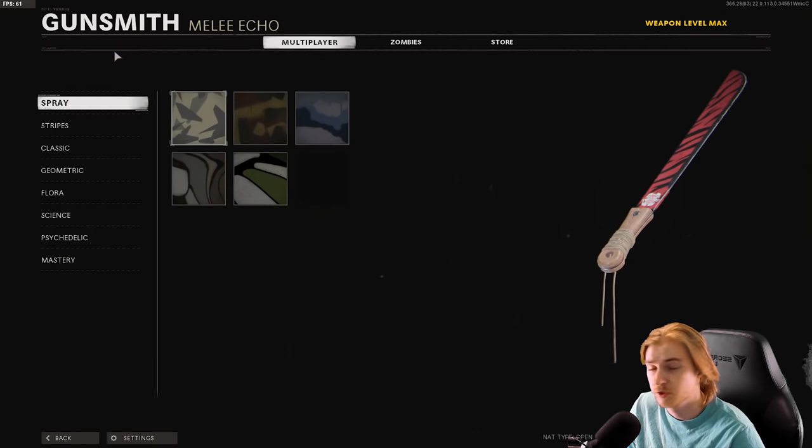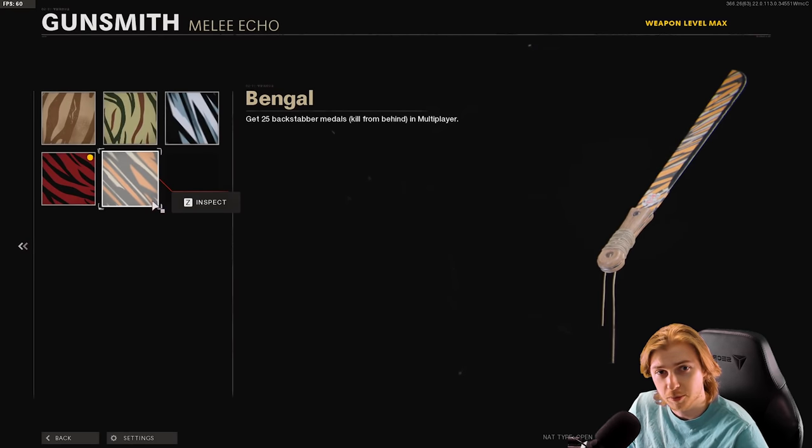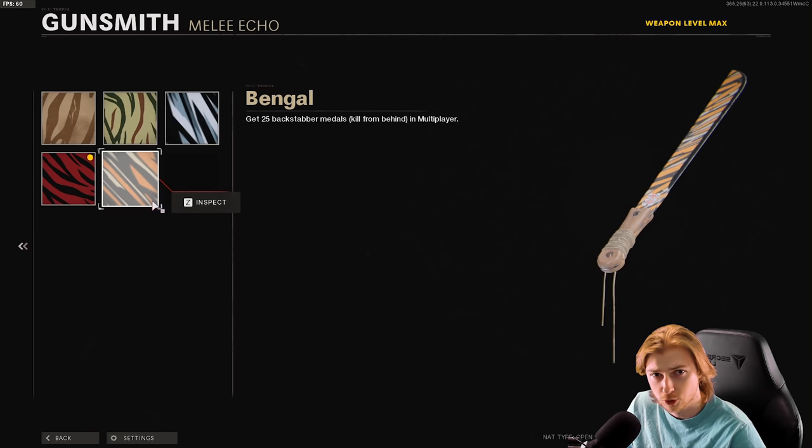Here's our camo progress on the machete. We have Sprite done, we have Stripes done. It was actually very easy because in the last update, they made it so whatever you use your shoot button — your normal trigger or click — it only swings the knife and you won't accidentally assassinate anymore.